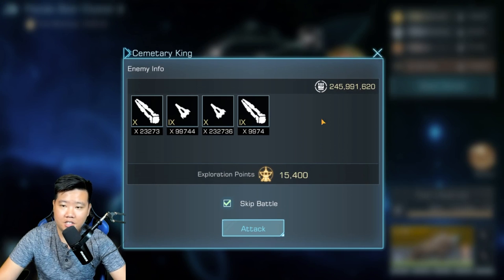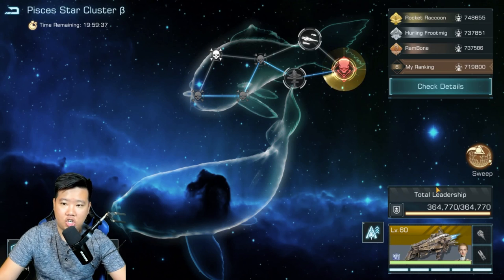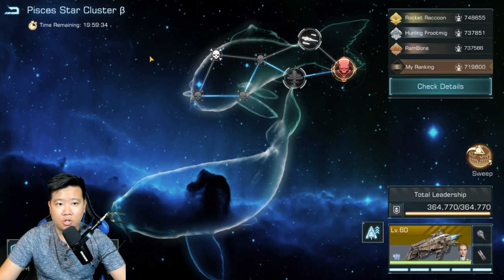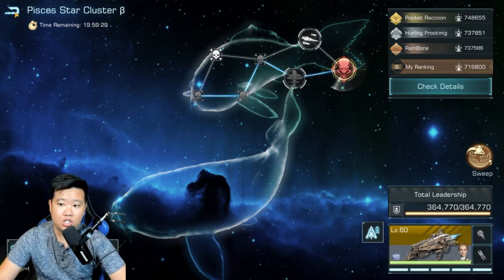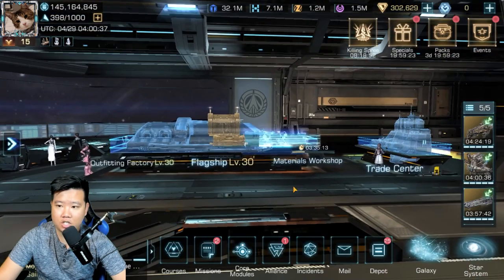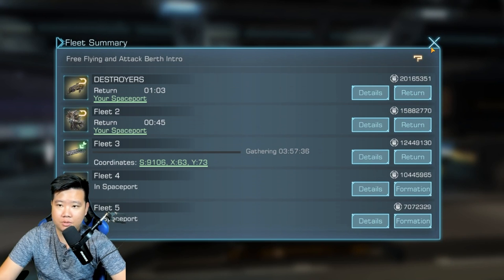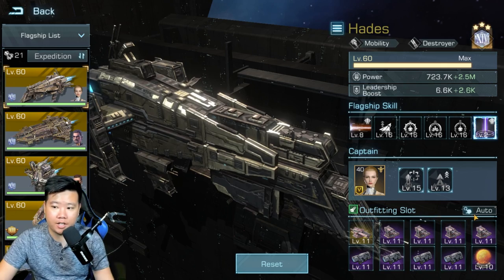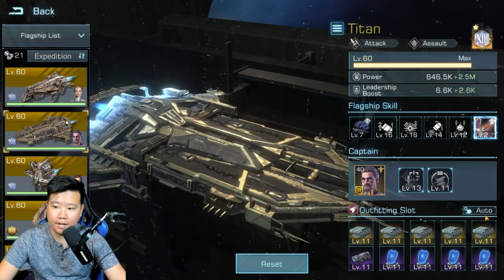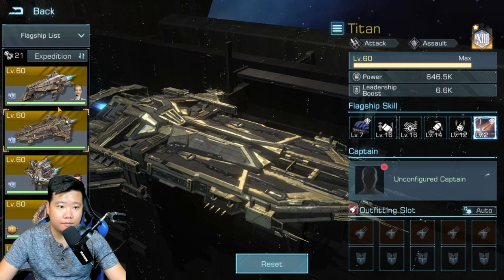I don't want to use my main ship to defeat this — it's going to be challenging. You need to know where your boundary is, where you kind of lose. So I'm going to go back to spaceport and change stuff up. I'll click return for these two ships, then remove all the gear from my main fleet and remove the captain as well — these are my two level 40 captains, useless if I don't use them.